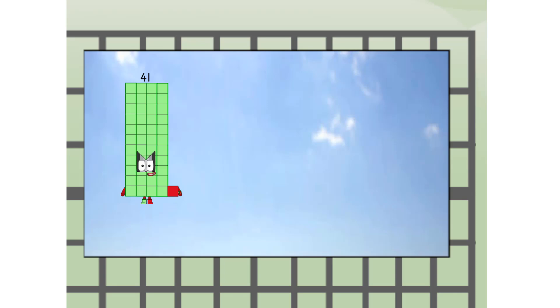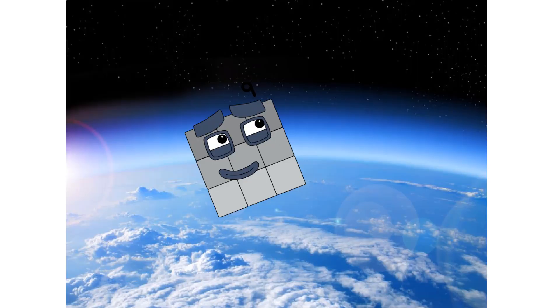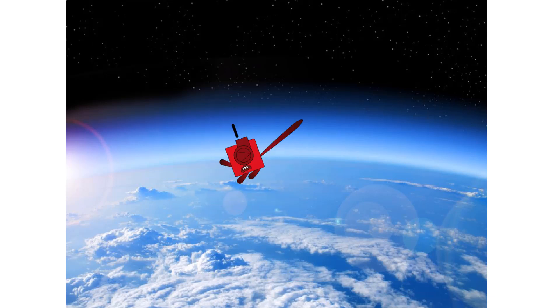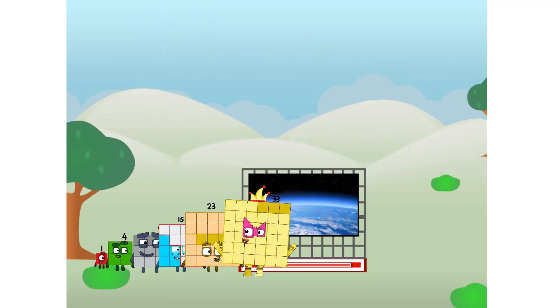Forty-one, way up high! Amazing. But not a square. Wait and see. We're two squares. The edge of space. Nearly there! Amazing! We sent a square to the edge of space without rockets. We just need a little more power.